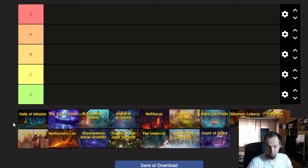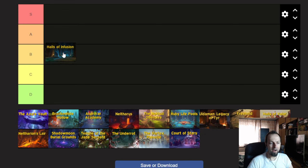The bosses are still going to be very hard on Tyrannical weeks and the trash may be a little bit easier. I'm thinking to put it either between B and C — right in the middle would be exactly where I'd put it. Let's put it at C and move on to the next dungeon.